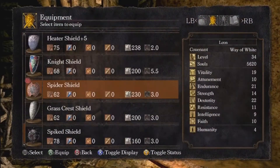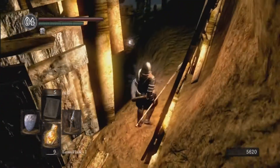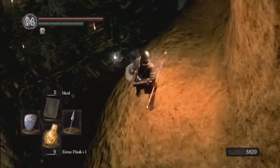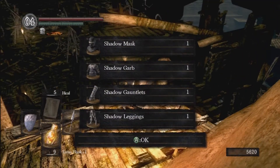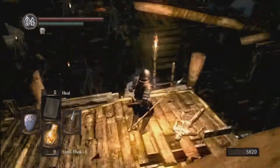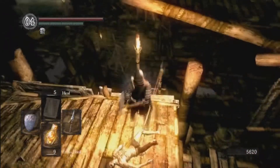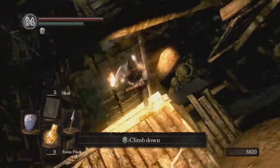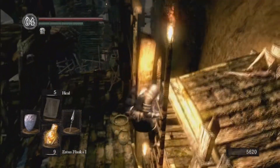Put our regular shield back on. Run over to this little area and you're going to see an item down here — you're going to want to drop down and get it. This is the Shadow Set. It's ninja gear, basically — you look like a ninja. It has really high poison resistance, decent bleed resist, and it's also really light. I think it's one of the lightest armors in the game. It upgrades with twinkling titanite, not regular shards. If you're looking for a different armor set, you can use that.